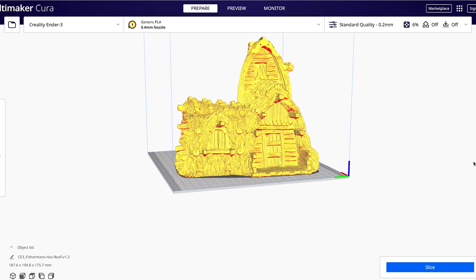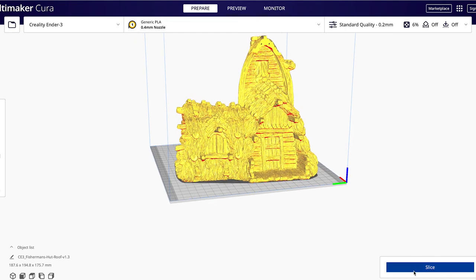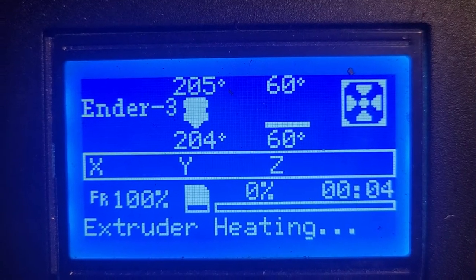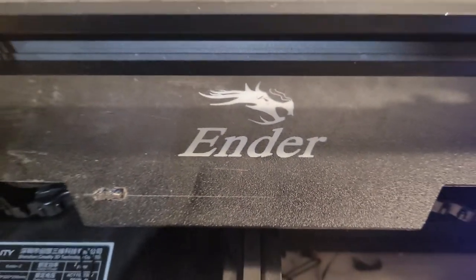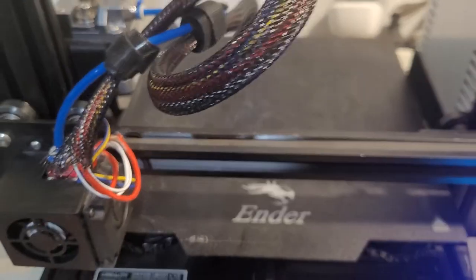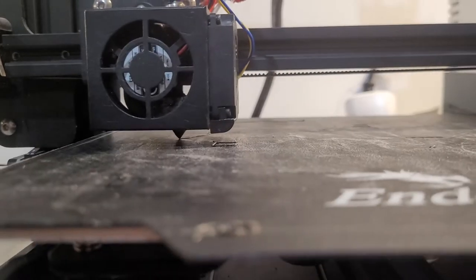Once I've downloaded these models, I'll throw them into Cura and slice them up and get them ready on my 3D printer. I'll be printing all of these on my Ender 3. This model is a few years old but still runs beautifully — I couldn't recommend it more highly as an introduction to the 3D printing hobby.